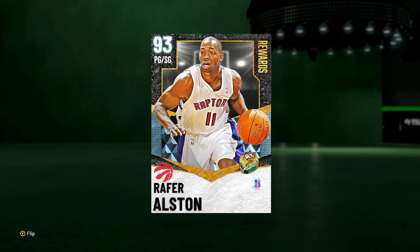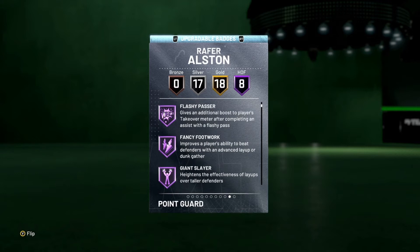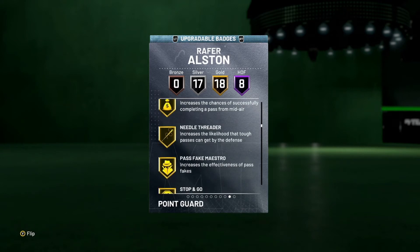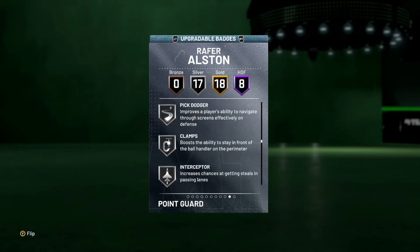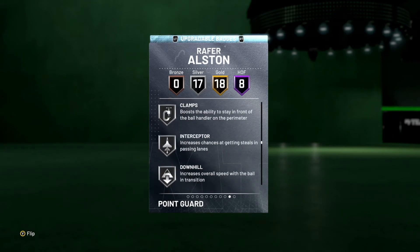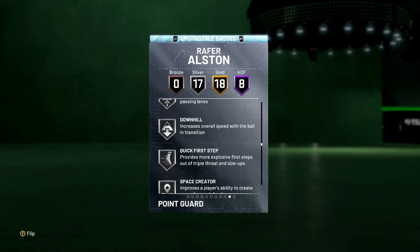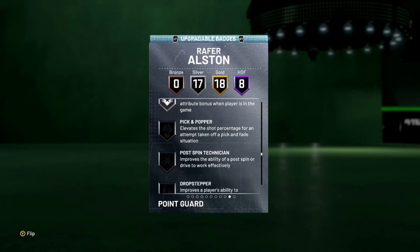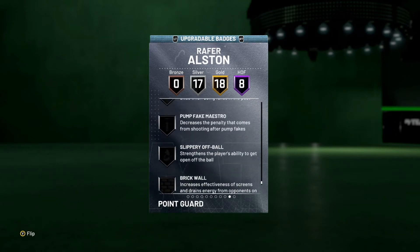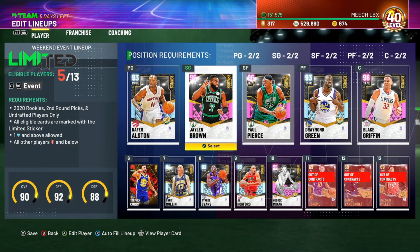Diamond Rafer Austin, guys — like I said, we have been grinding. As you can see, Rafer Austin is a very good card. He does come with a lot of the badges that he needs. There are a few that need to be upgraded but they're pretty cheap — like Dimer, Pickpocket, maybe Interceptor. Quick First Step and Clamps are already on silver, which is decent, and I don't think he needs too many other badges.